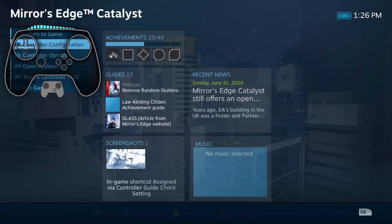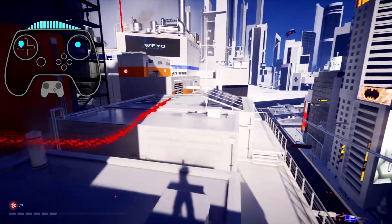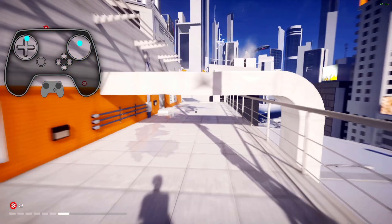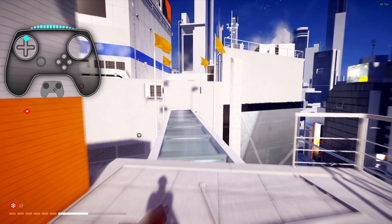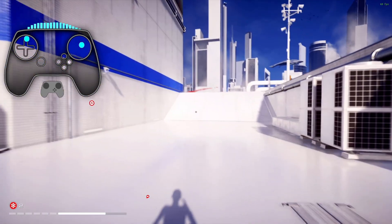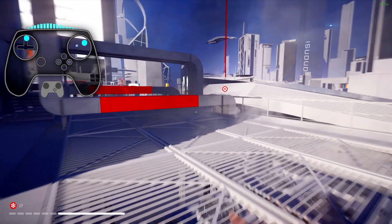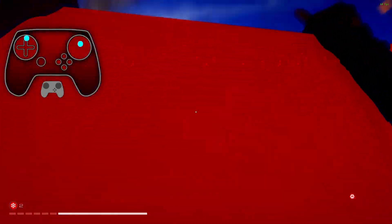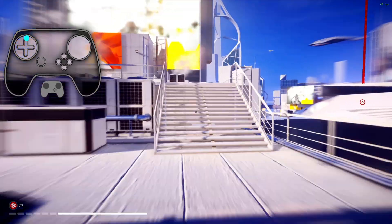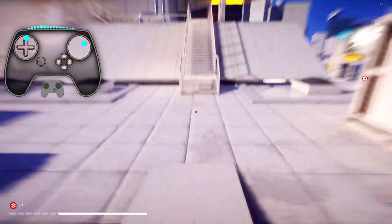Switching from stick to pad for movement feels so much better and more natural to me now. Moving primary actions away from bumpers and focusing on the dual-stage triggers — that's going to be a rough thing to lose with the Steam Deck, by the way. I love my dual-stage triggers. And then the mode-shift clicks on the pad are a huge improvement.